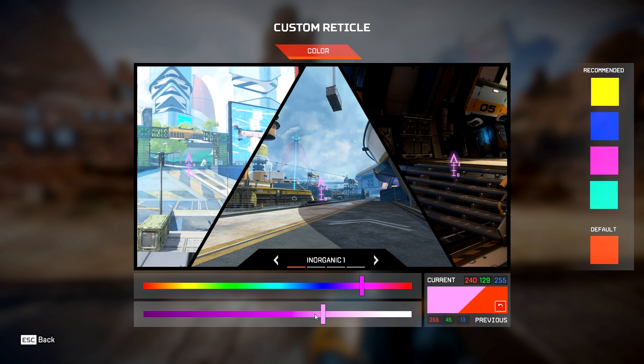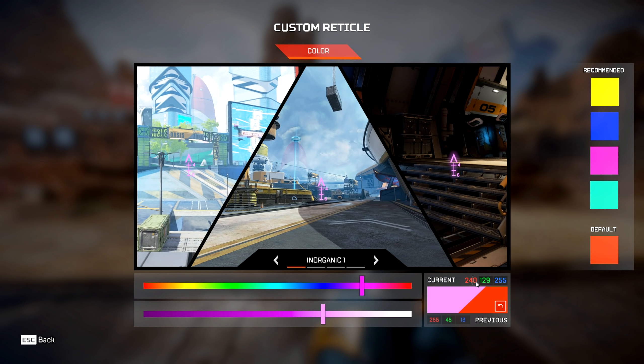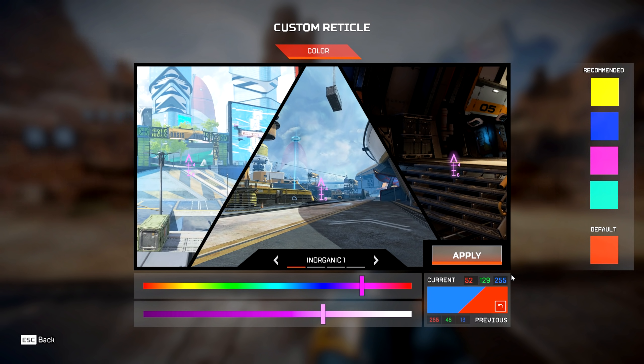You take those RGB values from the website and enter them in game — you have Red, Green, and Blue fields. For example, let's put in 52, 132, and 119. Once you enter those values and hit Apply, that hex color is now in game and everything looks nice.